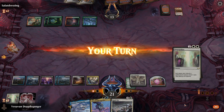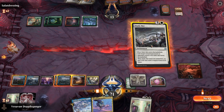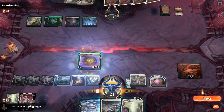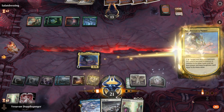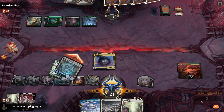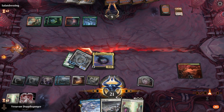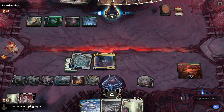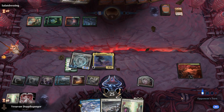Next turn, Static Net — or rather, let's play Zur. And we'll animate this, go ahead and attack, and we'll pass the turn.